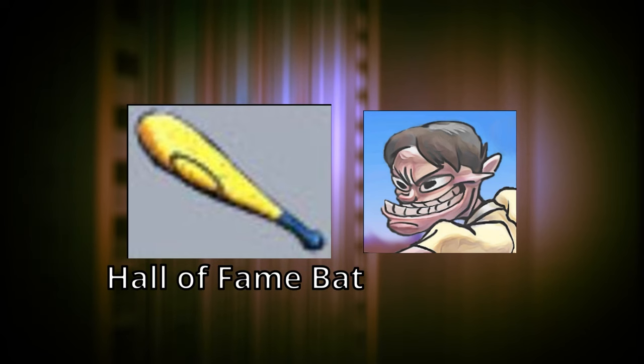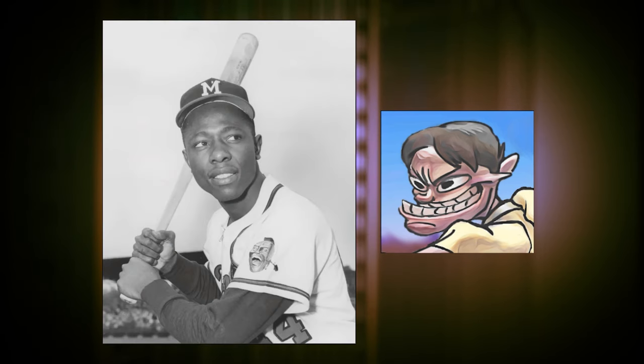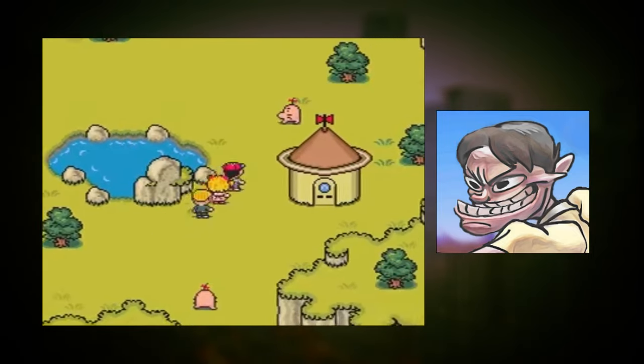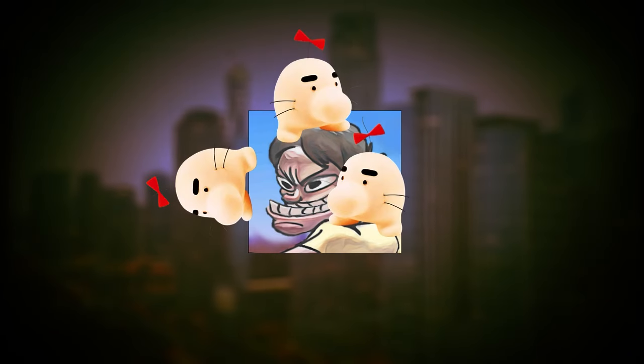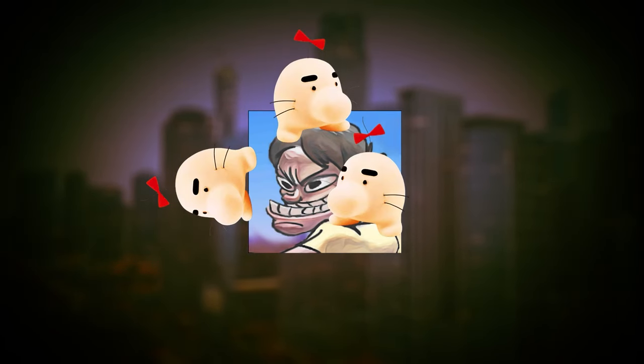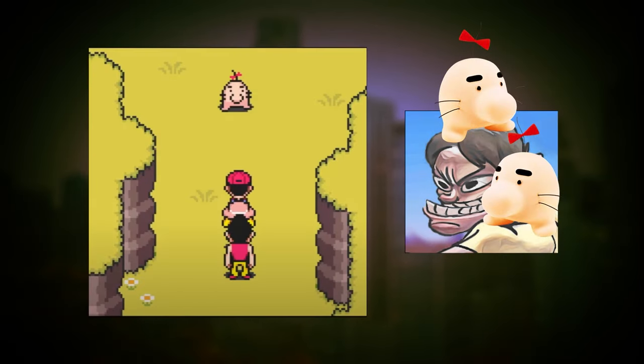Hank's bat, named the Hall of Fame bat in the Japanese version, is the most powerful weapon Ninten can equip in the game, raising his offense up by 48 points. It's speculated that the weapon was named after Major League Baseball player Hank Aaron, however that's never been officially confirmed. Saturn Valley is absent: Saturn Valley is a recurring location throughout the Mother series inhabited by small harmless creatures called Mr. Saturns. Unfortunately, this location wouldn't make its first appearance until Mother 2, with Mother 1 being the only game not to have one. Elisa decided to put one in Mother Encore, so that's pretty cool.